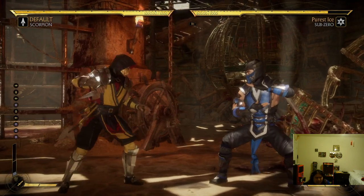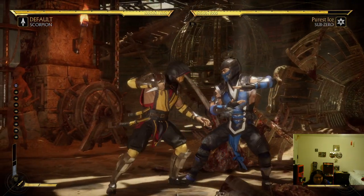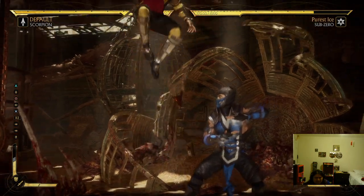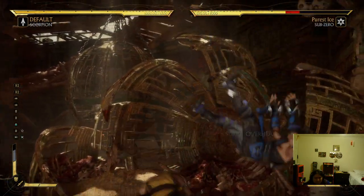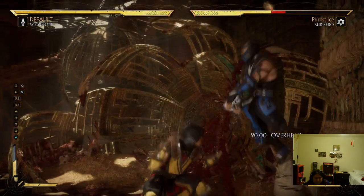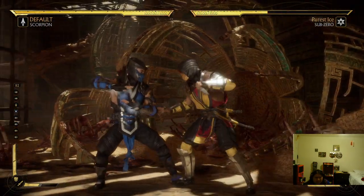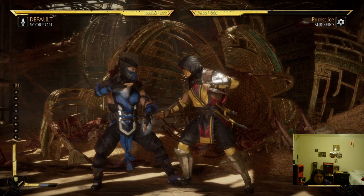Another way to tell that this is Scorpion's third variation is he has his neutral jump punch, like in Mortal Kombat X. So he has that. Anyway, I don't use this variation, but that's what lets you know how to go around your variations.